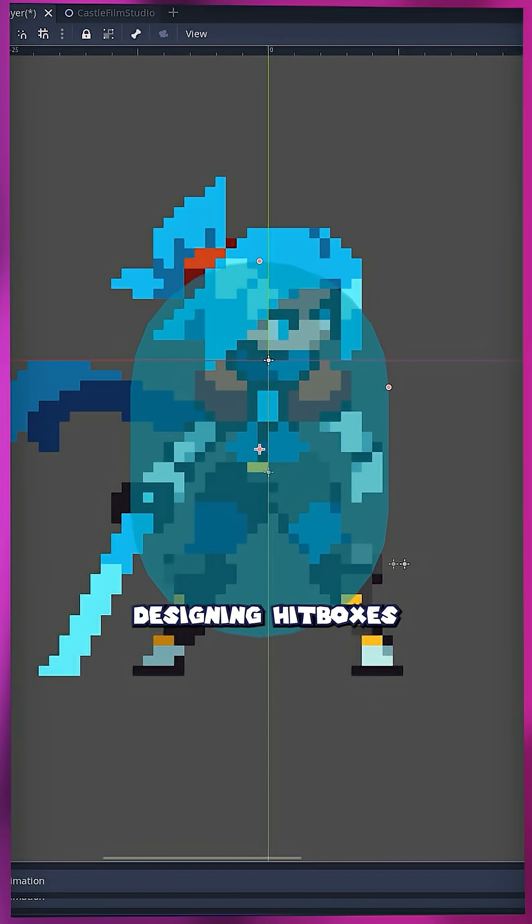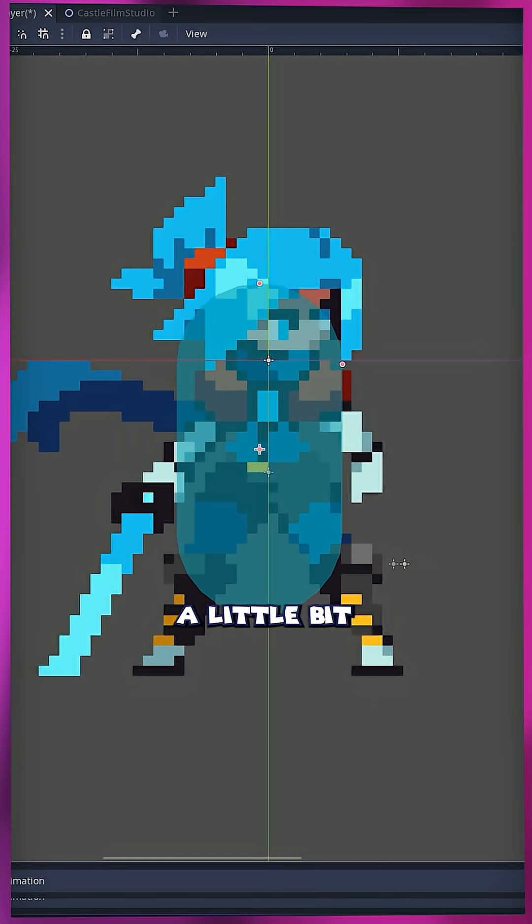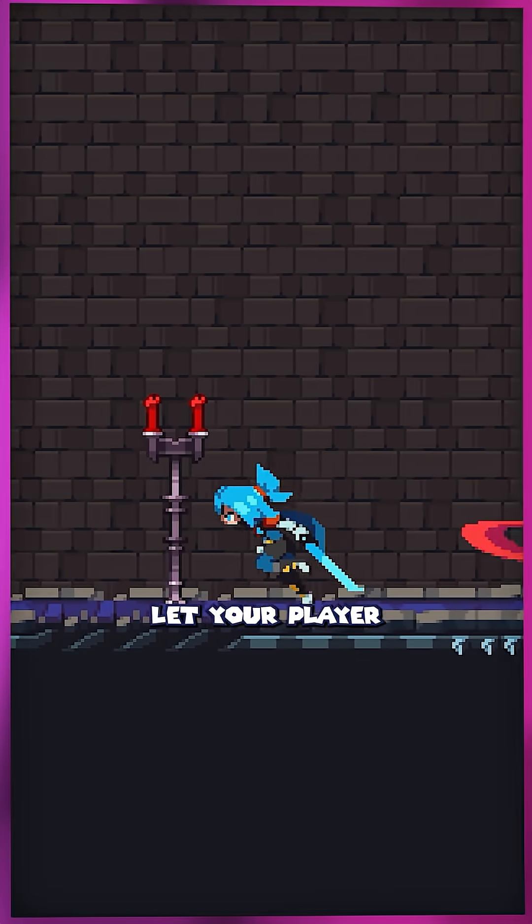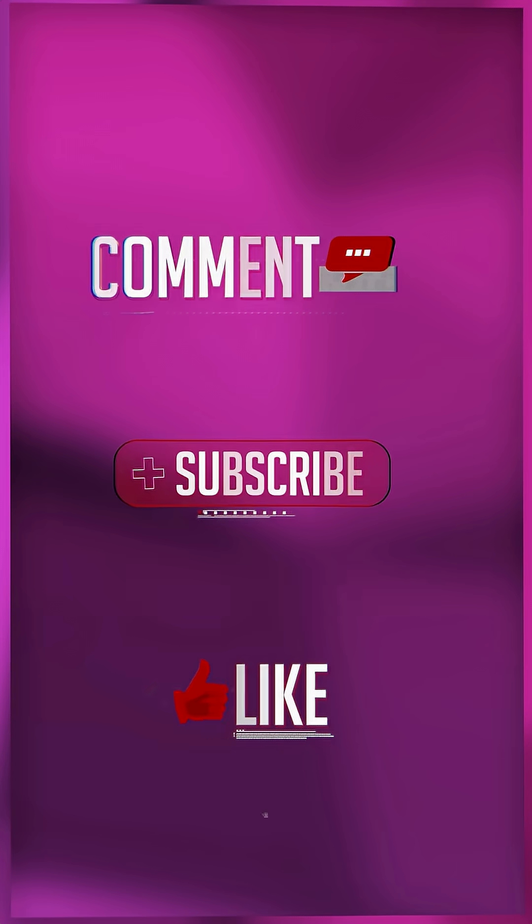So when you're designing hitboxes and hurtboxes for your game, you should shrink them down a little bit so that they don't actually cover the entire sprite. You don't want to aim for accuracy, you want to aim for generosity. Let your player get away with dodging stuff — they'll have more fun that way.